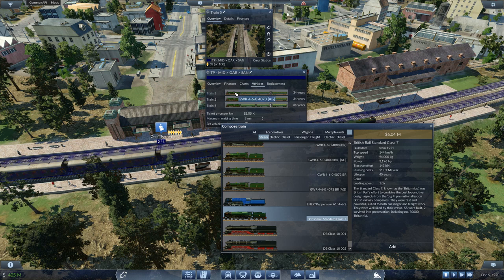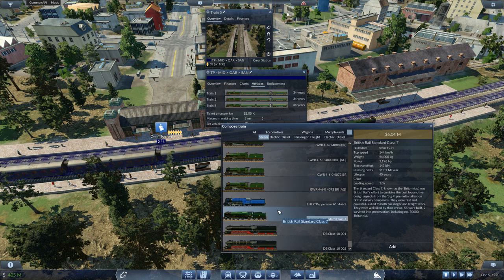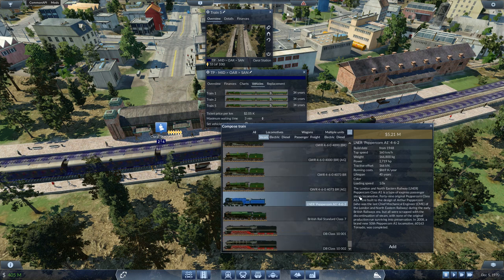The current vehicle on there is a Great Western, so maybe we stick with the British locomotive. We have the Great Western 460 4073 at 161 kilometers an hour and 2,300 horsepower. And we have the LNR Peppercorn A1 — the London and Northeastern Railway. Top speed is one kilometer per hour lower, but a little bit better horsepower, so we'll go ahead with that.